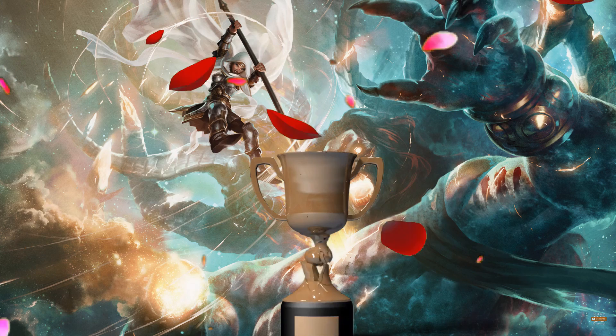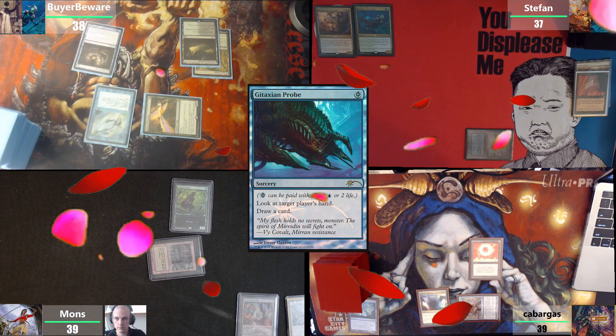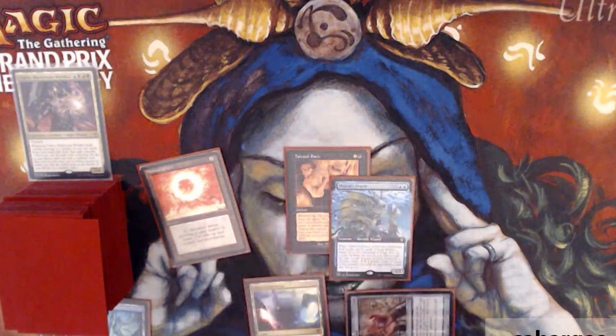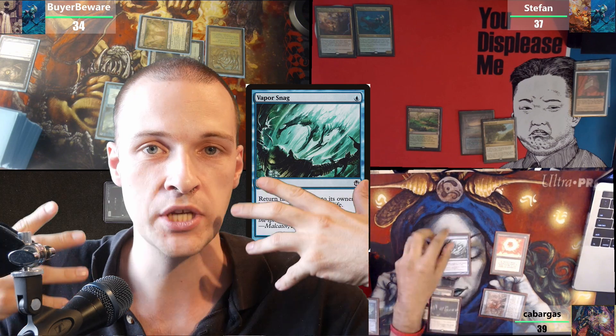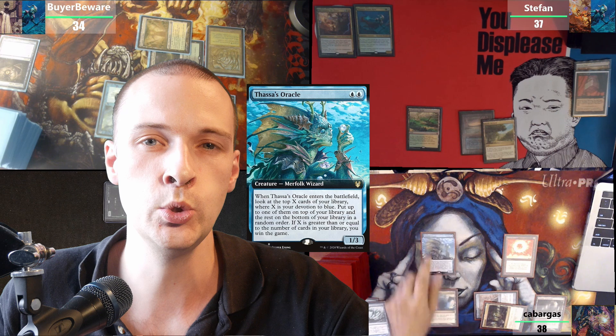Play of the game. Gitaxian Probe targeting the Ydris player — that's a bit scary. That Gitaxian Probe had a perfect hit, revealing the potential turn-two kill, which meant people kept up their interaction, being ready to deal with Kabargas, who was unable to sneak through a turn-two kill.